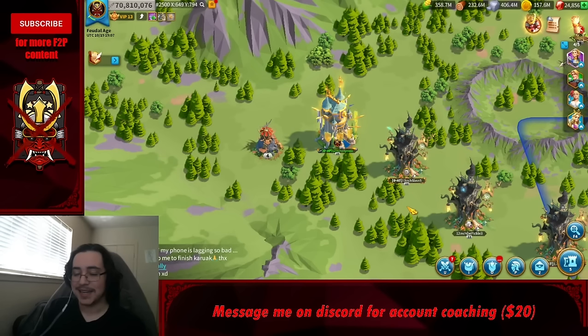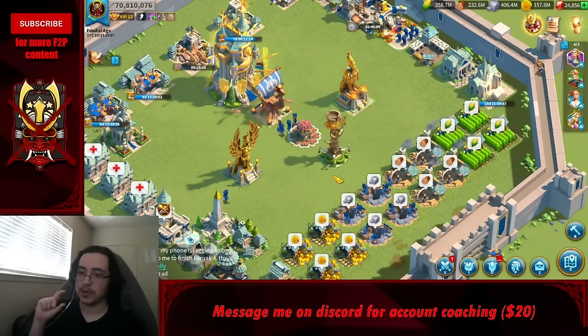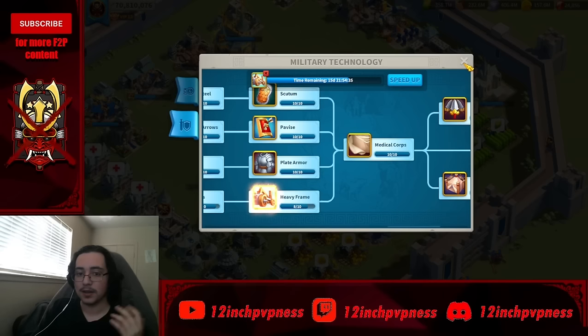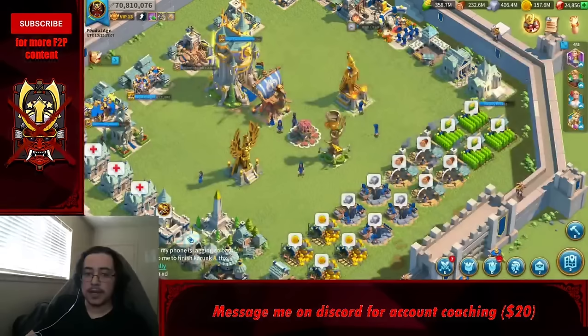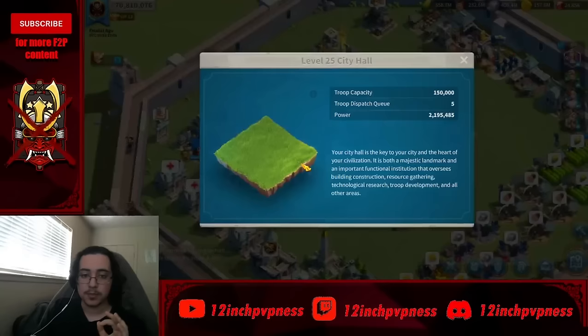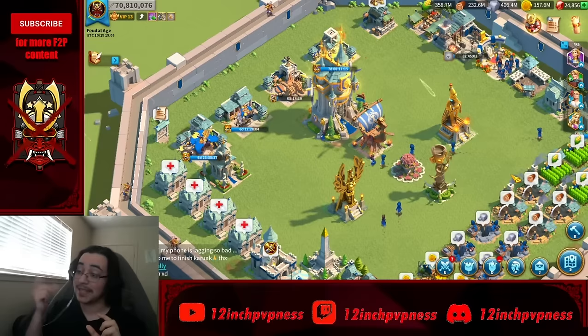Chapter four: building upgrade order. You should natural your buildings — let them tick down without speeding up. Your city hall is the single most important building: it controls what level other buildings can reach, your troop capacity, and your marches. This game is not like Clash of Clans or Game of War — there are no repercussions for pushing city hall. In fact, you get better daily and event rewards.